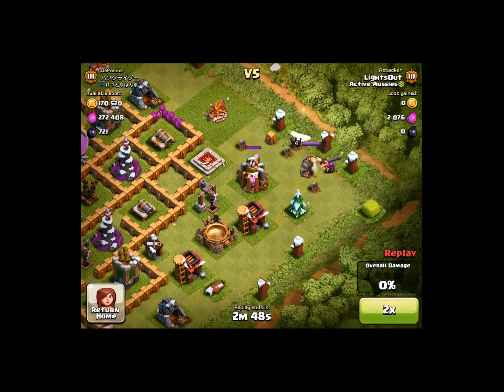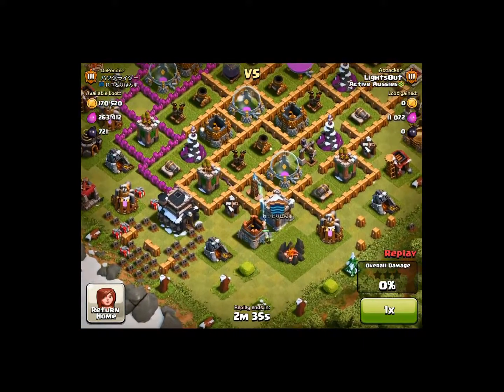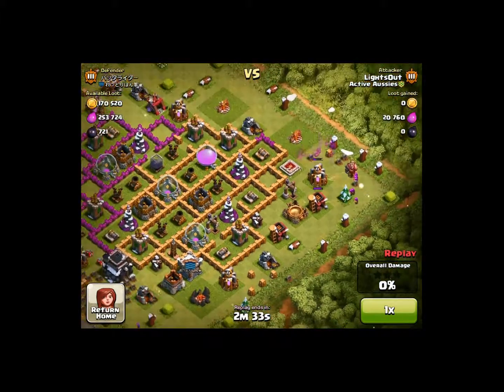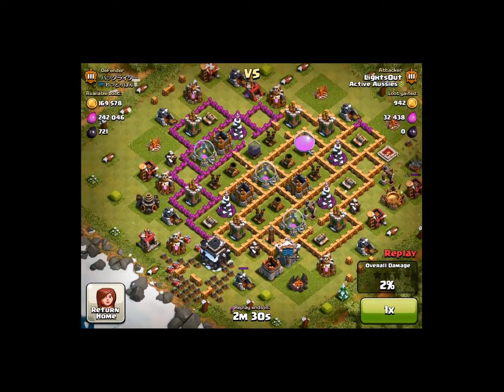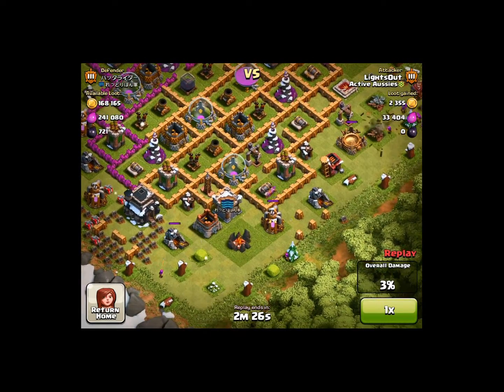One thing you're going to want to do is check their storages. If there's like one tiny little coin in there and the elixir is at the bottom, but they have a lot of loot, then you're going to know that it's all in the collectors and mines — that's where you want to focus.